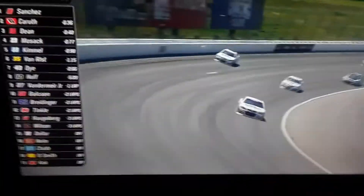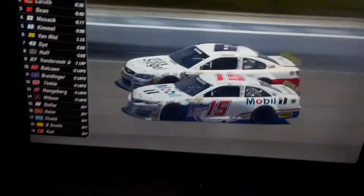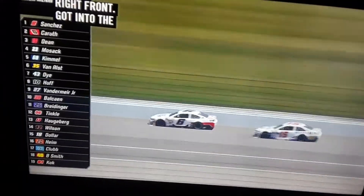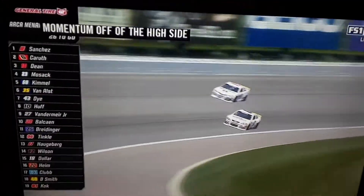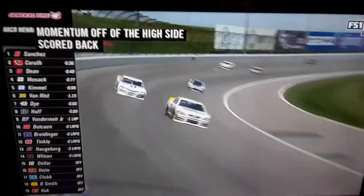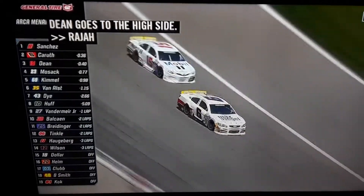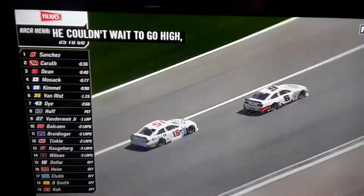Gustine had damage earlier — ran over a piece, destroyed the right front, got into the wall as well. They fixed him up and he's up there battling for second. Raja used that momentum off the high side to sport back out in front of the 15 car, Gustine. Now Gustine goes to the high side. Raja came in this morning and couldn't wait to go high — he's one of those drivers who just can't wait to claim a track off first. He's just comfortable running so close to the wall.